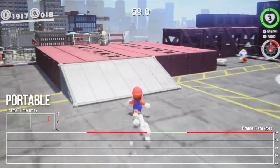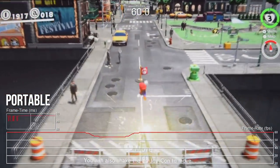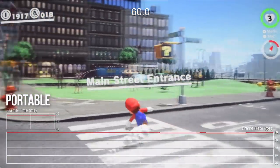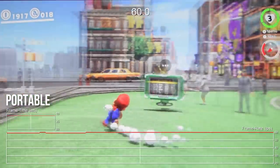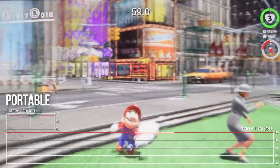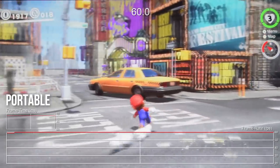In portable mode, we ran a quick framerate test on the same demanding area in New Donk City and discovered that while it does drop in most of the same areas, it runs ever so slightly smoother overall. This is most likely the result of its lower-resolution technique, which requires far fewer pixels to be rendered compared to docked mode. Still, when it comes to actually playing the game, it's an effective solution.